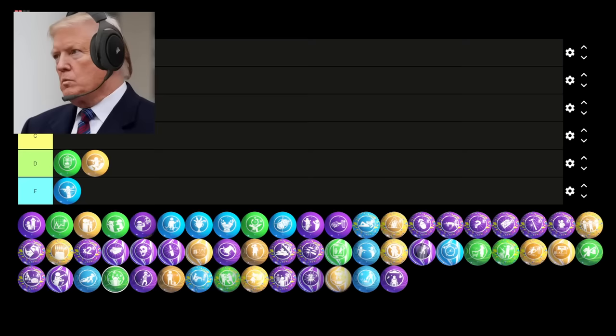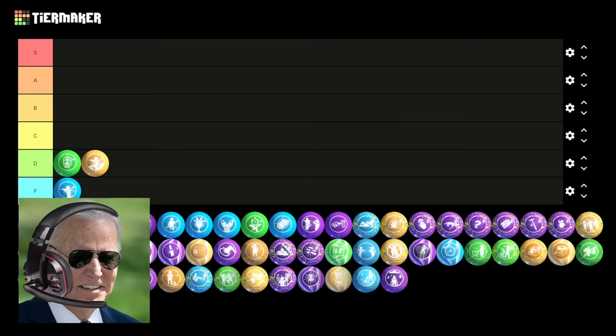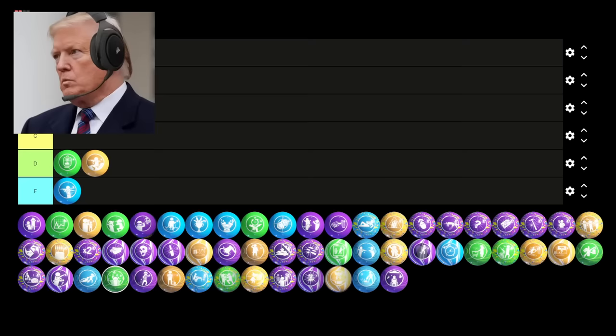Finally, we have a good Gobblegum — In Plain Sight. The very definition of a get-out-of-jail-free card. I run this Gobblegum every single game. This Gobblegum has zero drawbacks and is just objectively one of the most useful Gobblegums to run. It has to go in S tier. Can't argue with any of that. S tier it is.